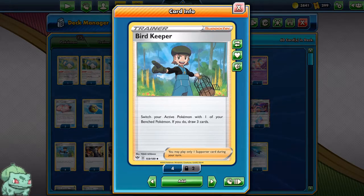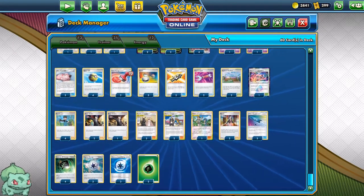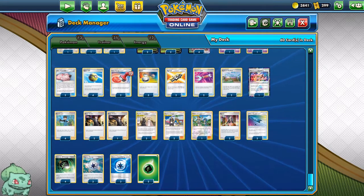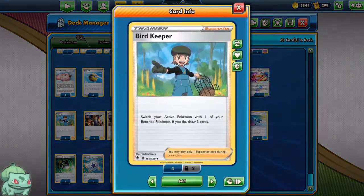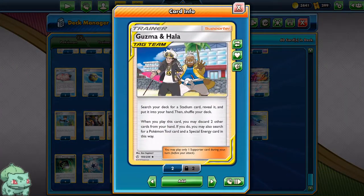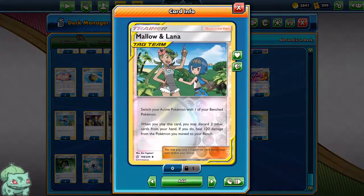4 Bird Keepers to switch around as much as possible and draw cards. 3 Boss's Orders to bring up the Pokemon with energy on them. 2 Cynthia & Caitlin to bring back our supporters — most of the time it would be a Bird Keeper. And 2 Guzma & Hala to find our special energy and Stadium, since we play a lot of special energy.